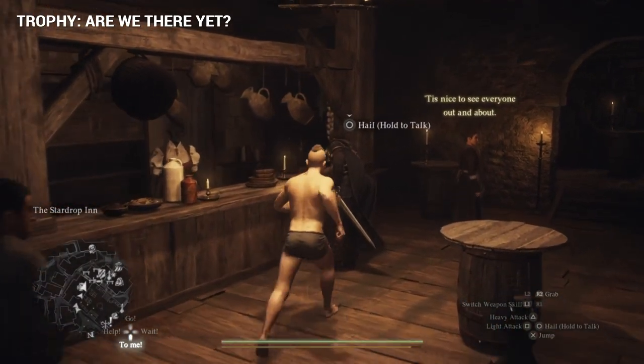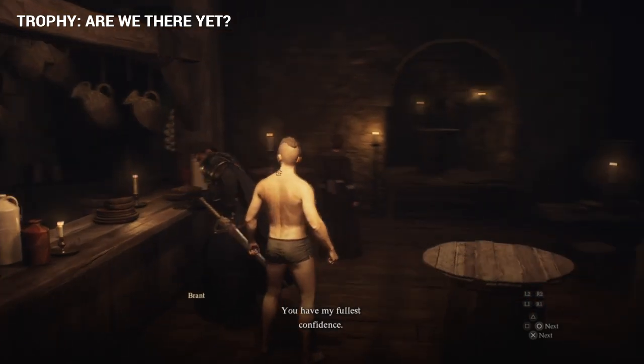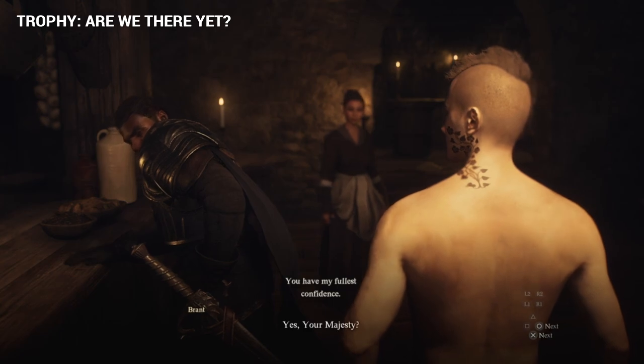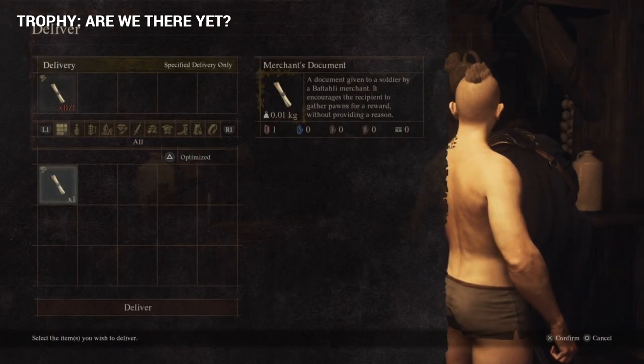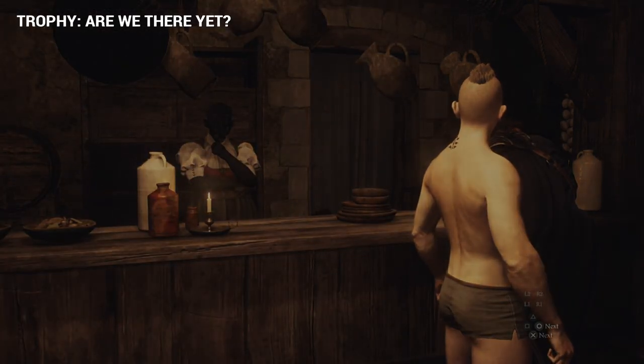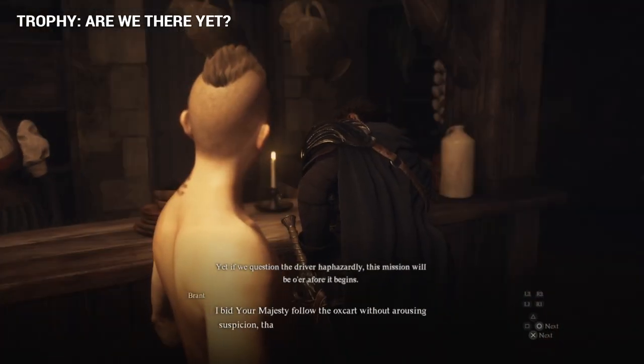Once you have the information from him, head back to Brandt at the Star Drop Inn at night and ask about the Phantom Oxcart again. He's going to give us some more information. Hand him over the merchant's document, and that's going to reveal some more dialogue from Brandt.